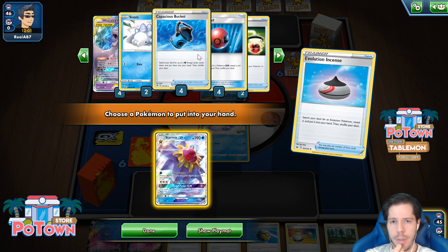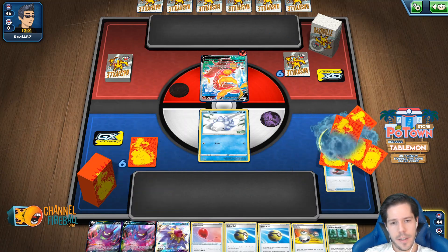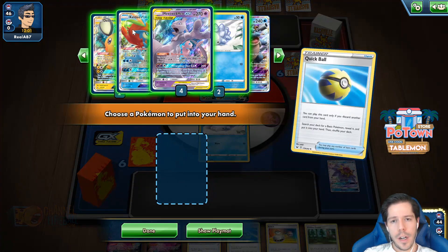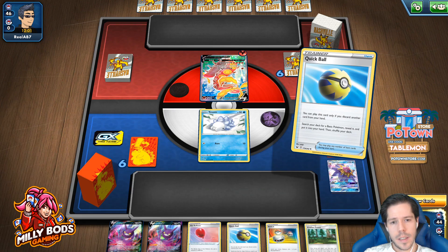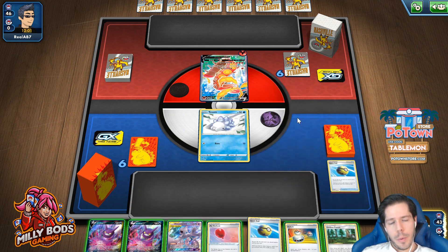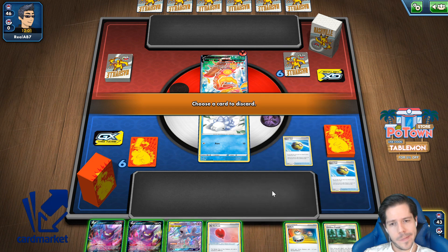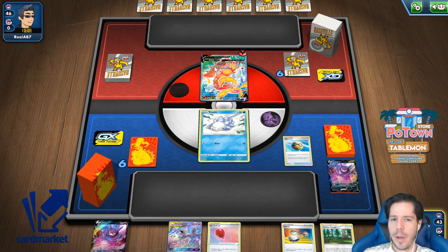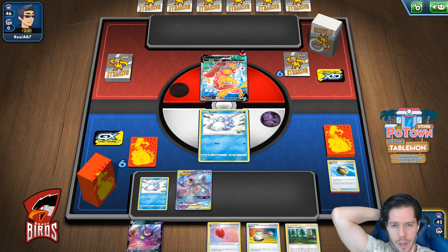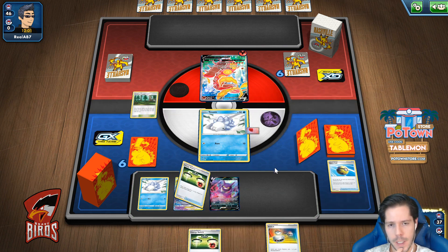Let's lead off with the Starmie GX discard. And then we'll go ahead and Quick Ball away the Starmie for Mewtwo. I think I'm going to Quick Ball away a Crobat — I'm not happy about it, but it is what it is. Force it. So we'll go that, we'll go that, we'll go like this, and then we will Crobat for 5 to start off.